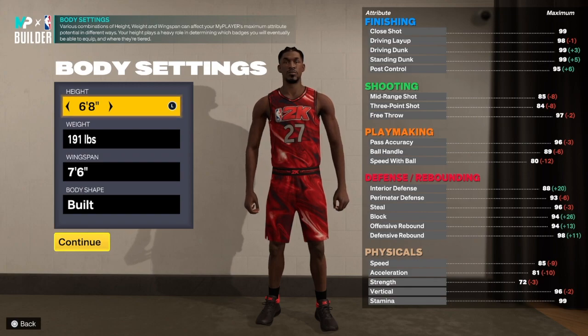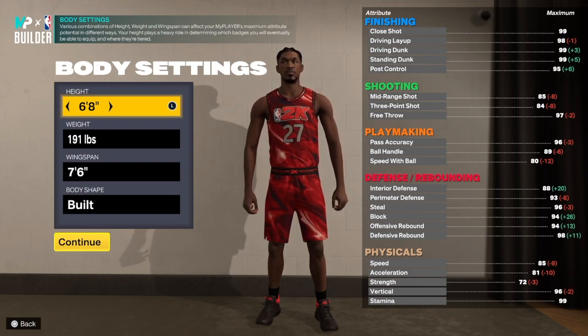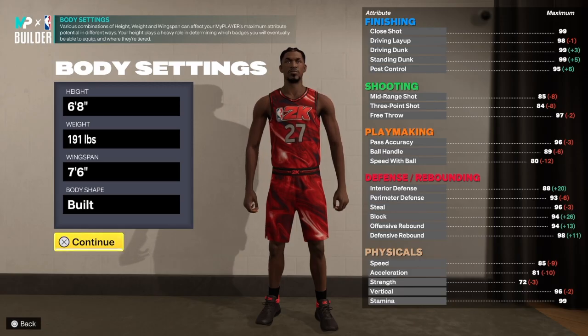With this build, as you can see, we are going 6 foot 8, 191 on the weight, 7'6 wingspan. Built by the shape. Let's get into the build.